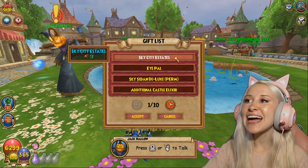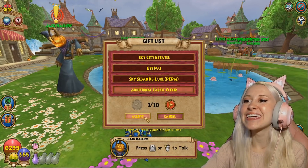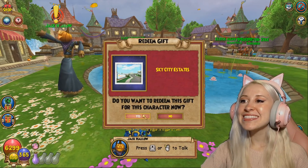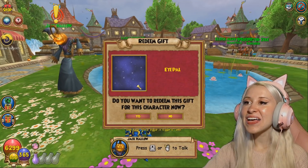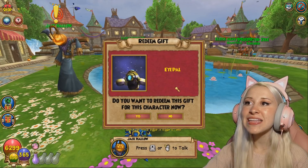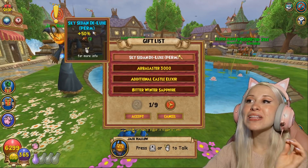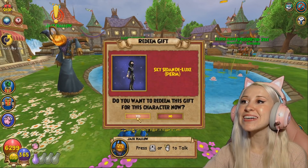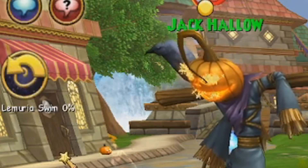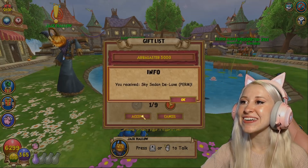And then we get the Sky City Estates — yay! There we go. Let's redeem it. The iPal — it's like a drone. This looks so futuristic. I feel like Lemuria is like Imperia, but amplified. I know you guys are just going to love this mount, so take a look at it. It's got to load in. Look how futuristic this is — oh my god.